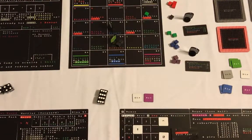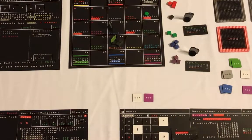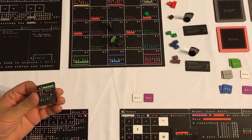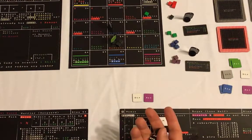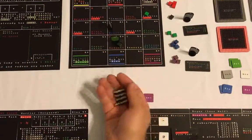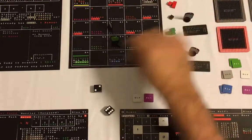Then we have the Wood Elf Warrior - two dice by default. Remember the quiver says plus one strength versus fire, ice, and poison packs. That's a poison pack, so the Wood Elf essentially has plus one strength - it's like hitting on four plus. We roll, we need fours - that's one hit. That takes out the last of the zombies. Excellent.